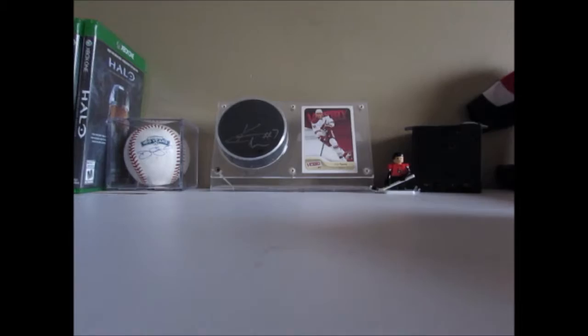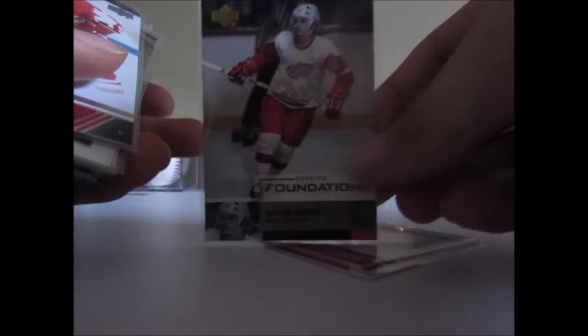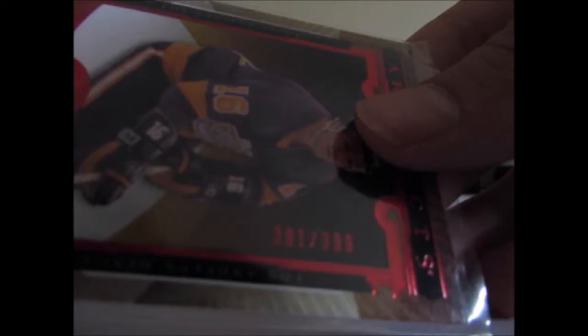We got a Team Canada Captains from Upper Deck Team Canada, a Flair Legacy base card, a UD Foundations, a Team Canada base card, an Artifacts Red — or Ruby, whatever you want to call it — numbered to 399. Kind of hard to focus because it's getting kind of dark.